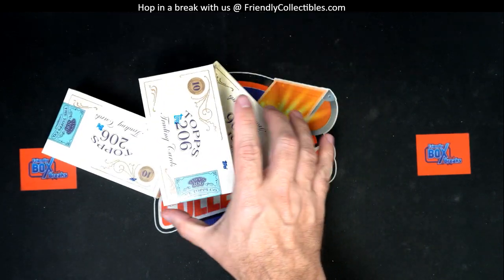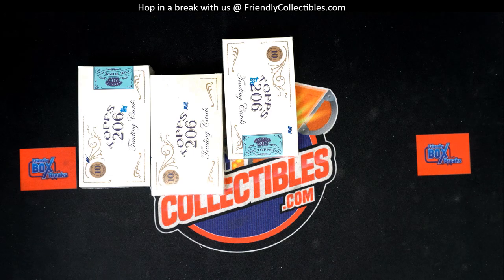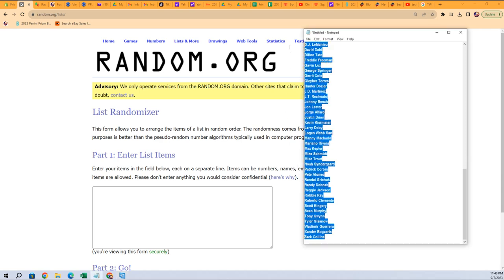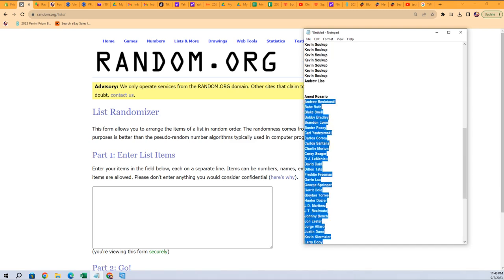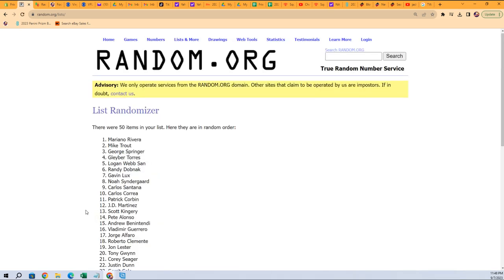Alright, here we go — Topps T206 right here. Let's go over to the randomizer and random the checklist players first. We're going to do that — seven times through, that's one.